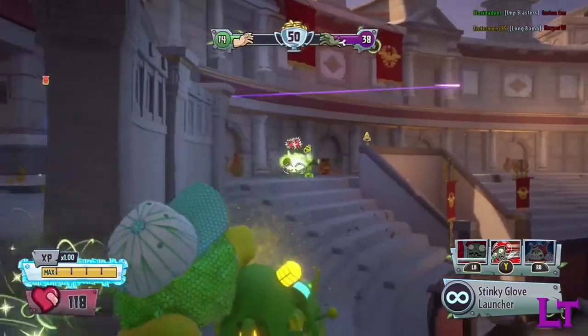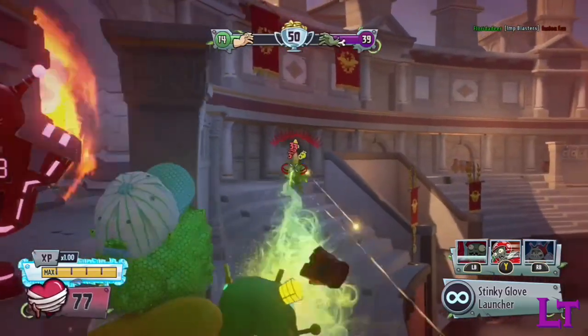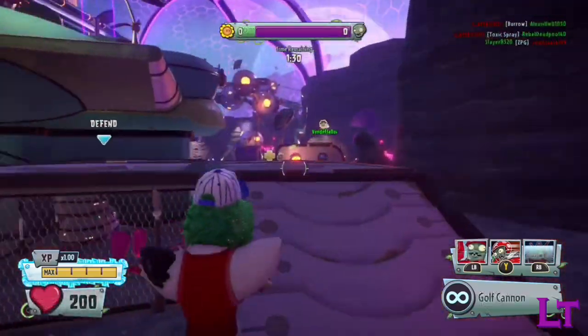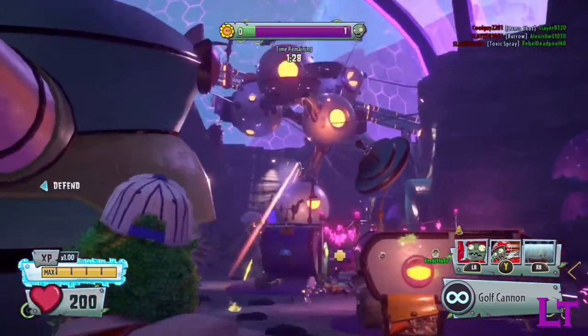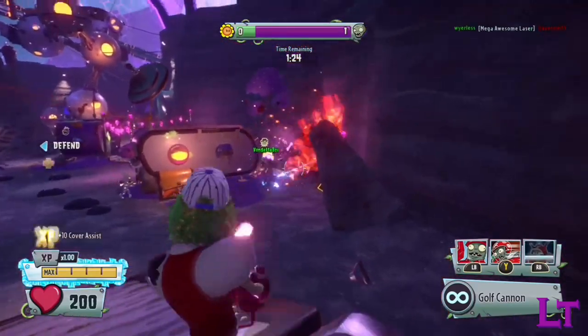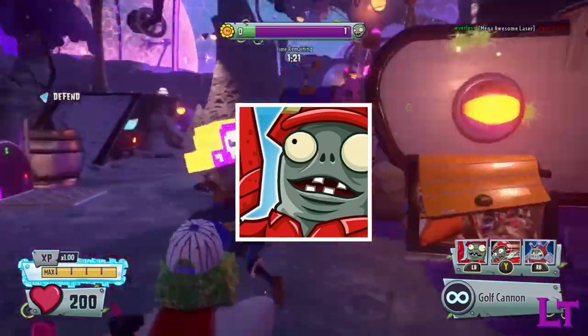If you're looking to keep enemies out of your personal space and love not having to think, then Imp Punch is the go-to choice. If, however, you keep encountering plants at elevated positions, want to not feel as restricted at range, as well as wanting to take the enemy by surprise, then Long Bomb is your go-to option.